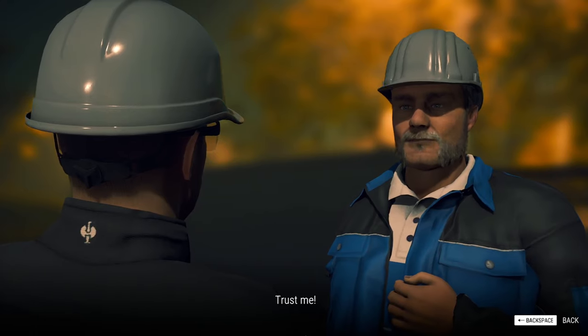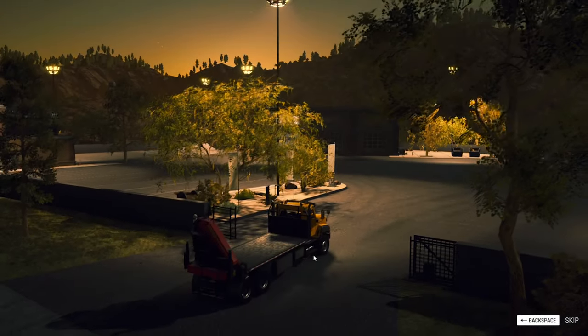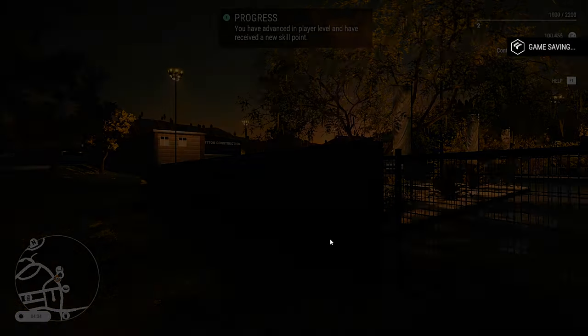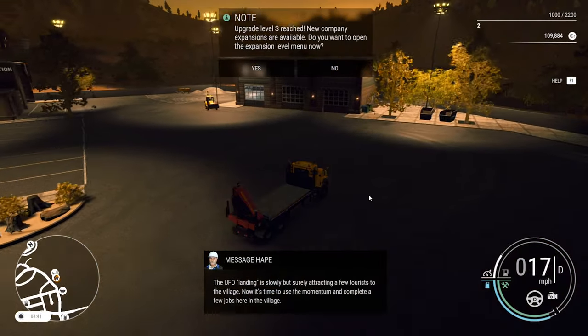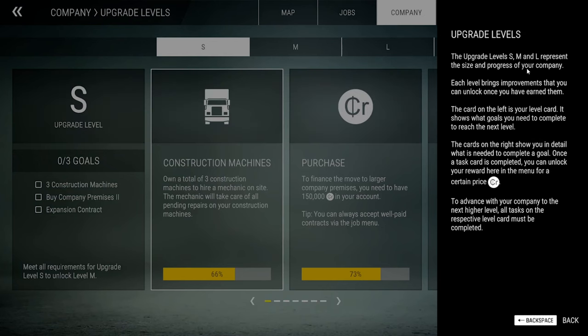That should be Britta Constructions. Running a company isn't an easy job but the best way to start is by getting started — the rest will work itself out. Own little area here. I wonder if we can pick up that gravel in the back corner. So upgrade levels — SM and L represent the size of your company's progress. Each level brings improvements that you can unlock once you've earned them. The card on your left is your level card — we're a small company. The cards on the right show what's needed to complete each goal, and once a task is completed you can unlock the reward for a certain price.